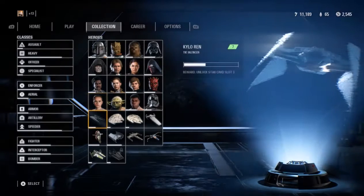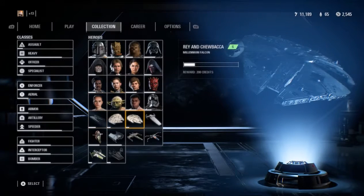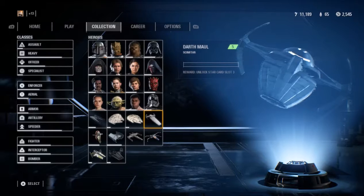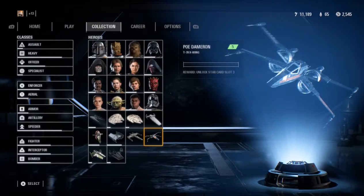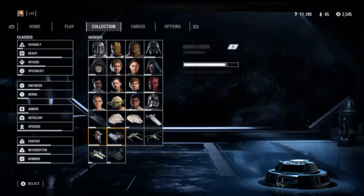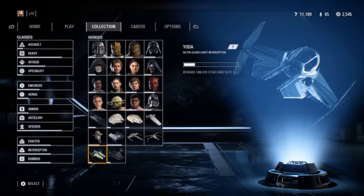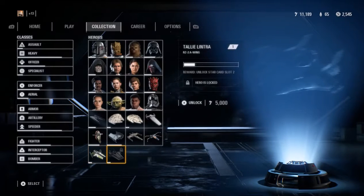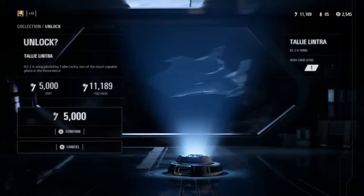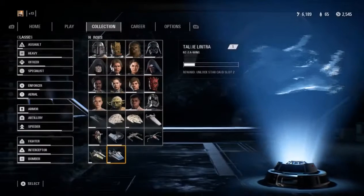On average though, it seemed like most things tended to average out around three levels. Some of them are gonna be more than three and others less than three, but I think it all averages out to roughly three levels for most things. Which I guess is one level per 10 crates — some such BS, I don't know.